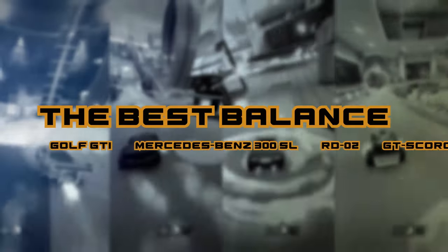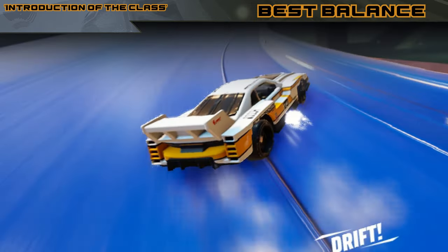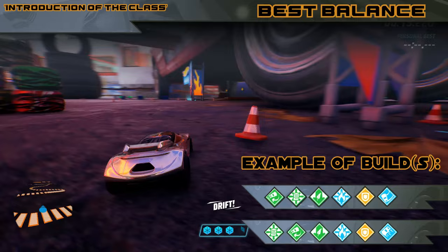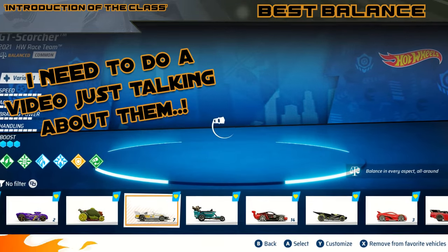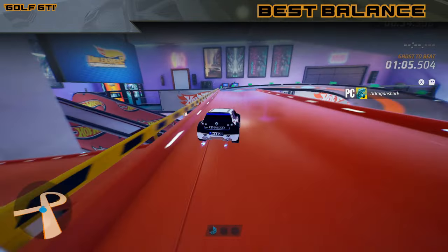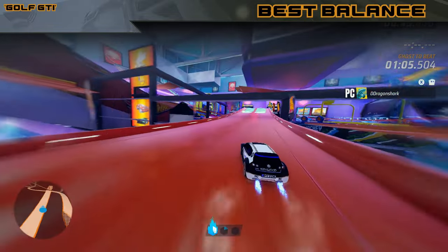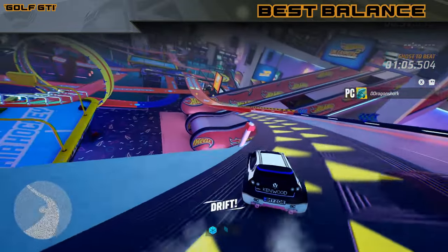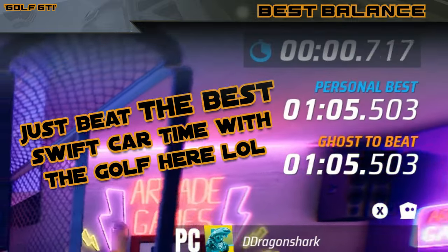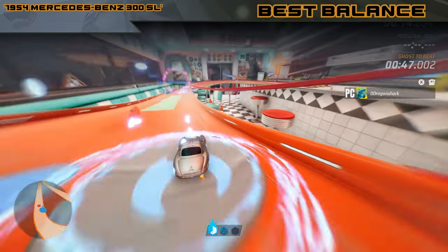Now let's get to the balanced cars — the jack of all trades of Unleashed 2. I love balanced cars: how they look, how they handle. Some of my favorite Unleashed 2 cars are balanced cars, and different from what most of the community says, I genuinely think there are a lot of good choices here. The best by far is the Volkswagen Golf GTI — this vehicle is amazing. Wait, this isn't actually a balanced car; it's a Swift. The Golf GTI is pretty much a Swift in every single way: it looks like a Swift, handles like a Swift, has the boost regain of a Swift. So I don't consider this one the official best balanced vehicle.